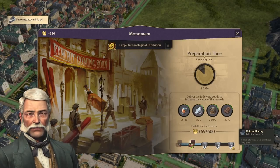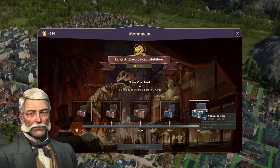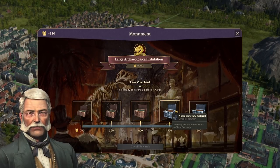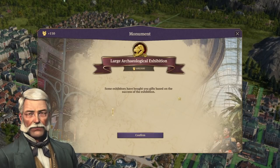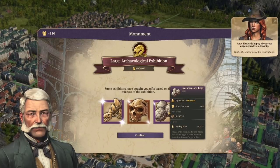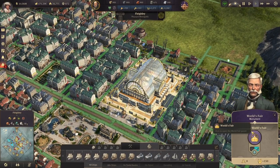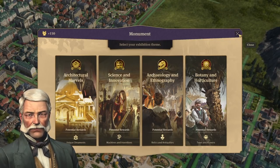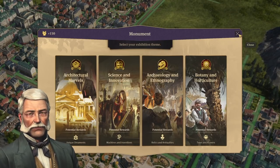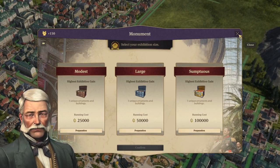The rewards are random from the chest, so you may have to run this multiple times to get what you want. All I have to do is wait for the timer, make sure the goods fill up, and keep electricity going so I'll have access to the natural history chest. Once the exhibition is over, you choose one chest — you don't see what's inside beforehand. We got Stegosaurus, a Neanderthal skeleton, and Protoceratops eggs. Not too bad! You just keep running exhibitions until you have everything you need.